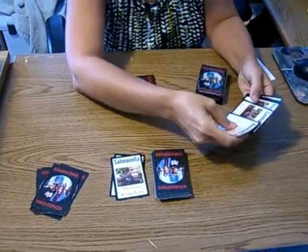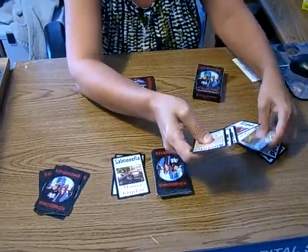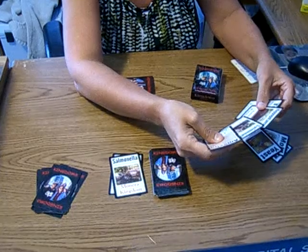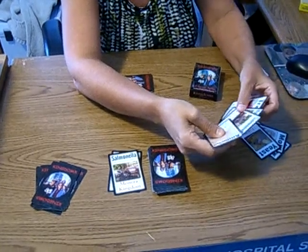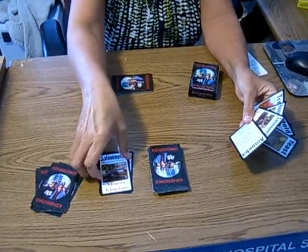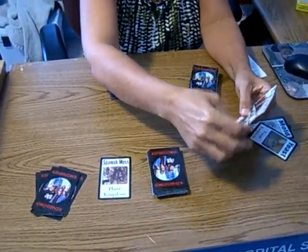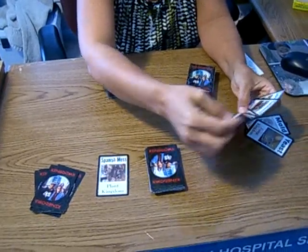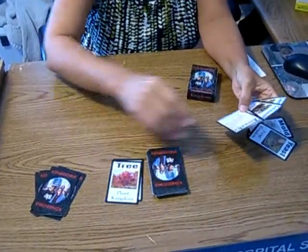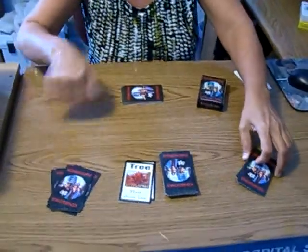The next player has also sorted theirs. This person has got three fungi, one plant, one monera, one animal, and one protist. They could use this monera, so they can pick it up and put down something that they don't think they're going to need — a plant kingdom card, for example. Play continues in this manner until someone has three of one kingdom and four of another kingdom, and then they are the winner.